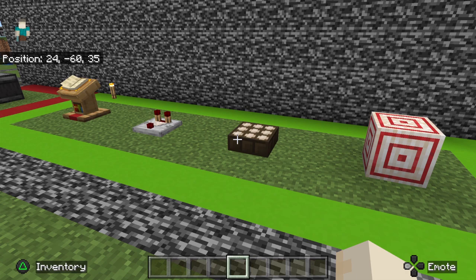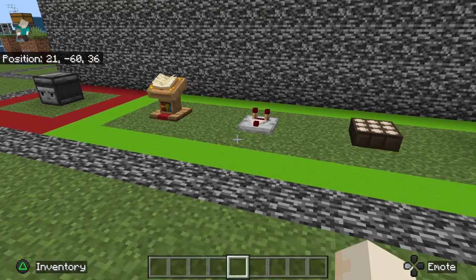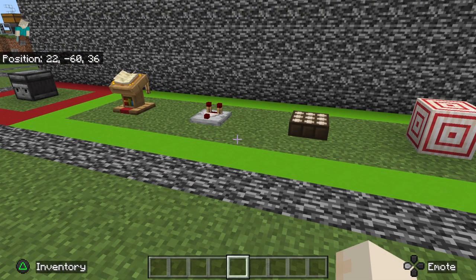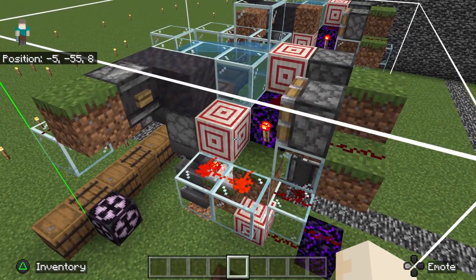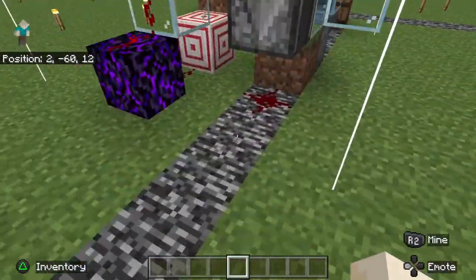comparators, and lecterns. My least favorite is the observer. I love the target block because it redirects redstone, and that is really helpful. I used it a couple of times in my mud farm tutorial.